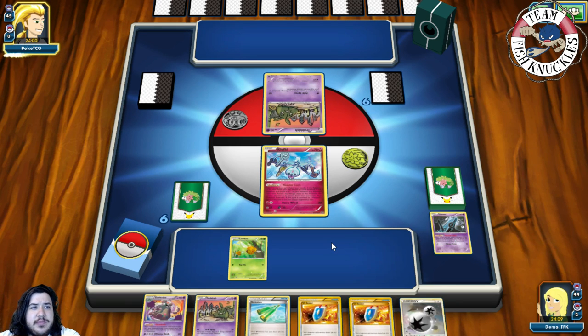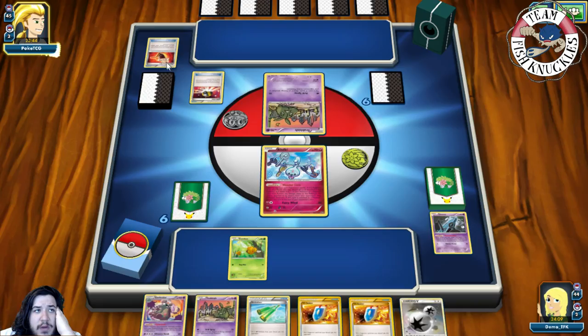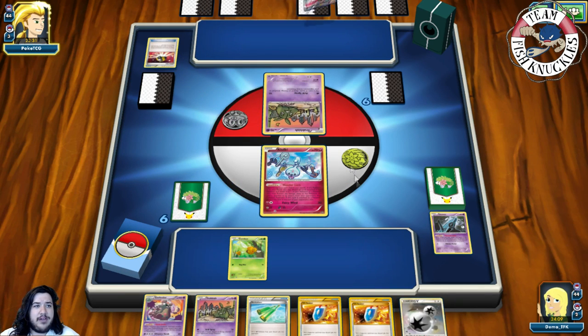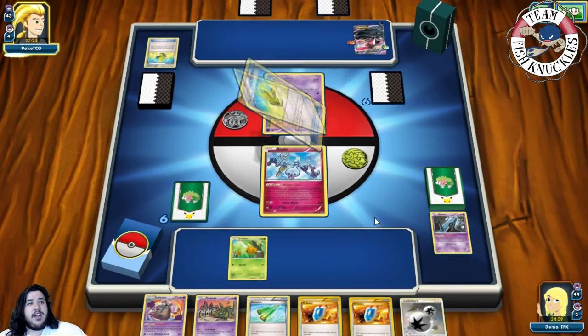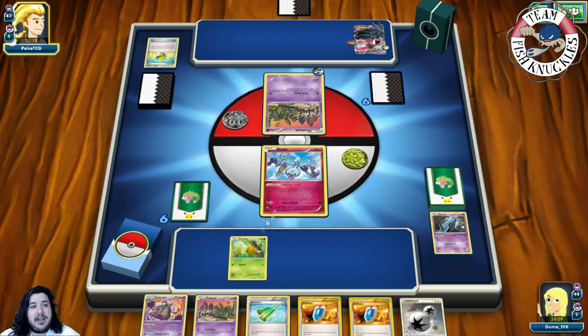On our opponent's turn, they draw a card. Klefki does have resistance to Dark which is helpful — they could use Yveltal to keep Klefki stuck in the active but wouldn't hit any bench Pokémon. They use Ultra Ball, discarding a Life Saver and a Fighting Fury Belt. An Yveltal-EX comes down onto the field — but remember we play Zap Strike, so even with a Fighting Fury Belt we can do 210 damage. They attach two Max Elixirs, both hitting, and attach a Dark Energy to the active. They knock out Combee and retreat to Yveltal.